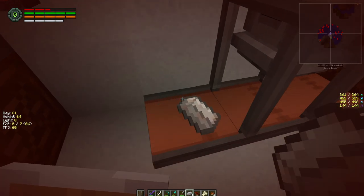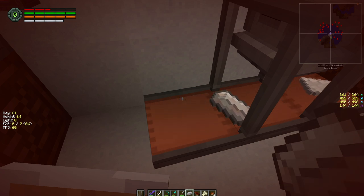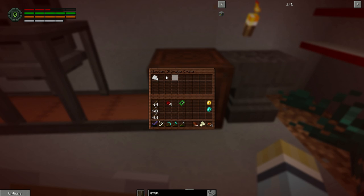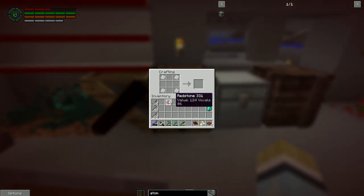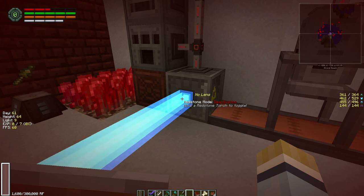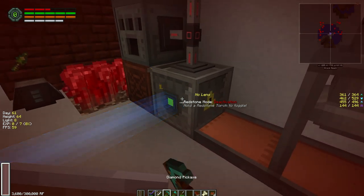The atomic reconstructor takes a little bit of power, but we can turn a switch on and off to power it up and down. We'll build a switch for it so we don't have to worry. We need a lever — it'll start generating its own power once placed.